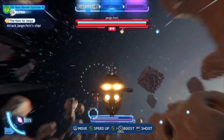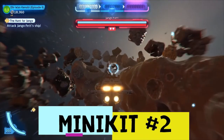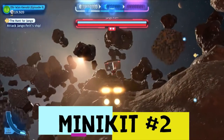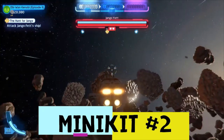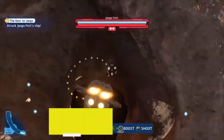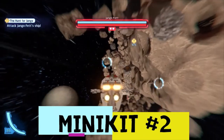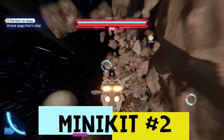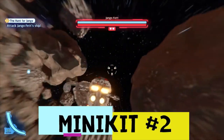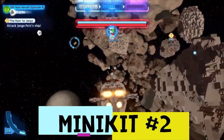So your second minikit involves these five satellites that you do have to destroy. Let's go ahead and get all five. This is going to be number three right here — boom — and this one right here, kind of hiding, that'll be number four. Number five is a bit of ways to the right, but we got there eventually. There we go, that will be number five out of five for your second minikit.